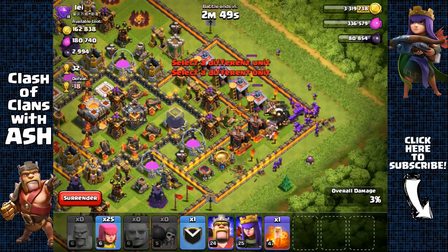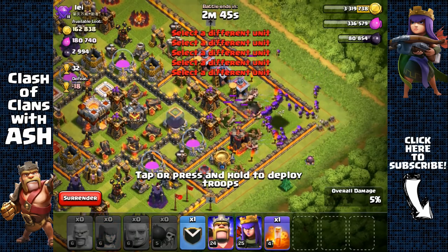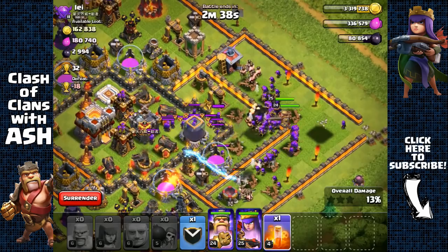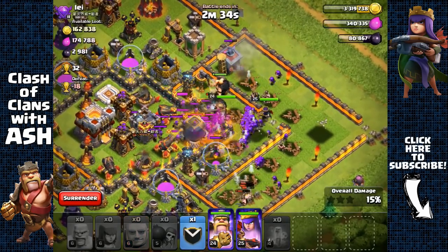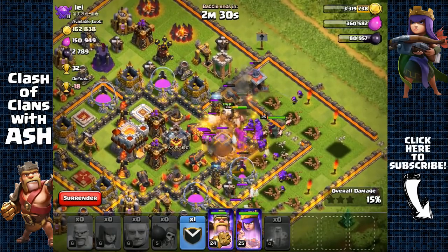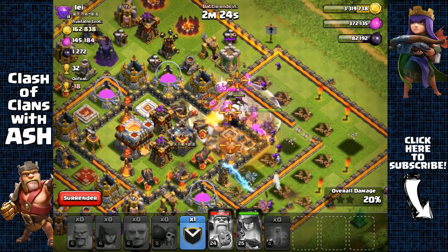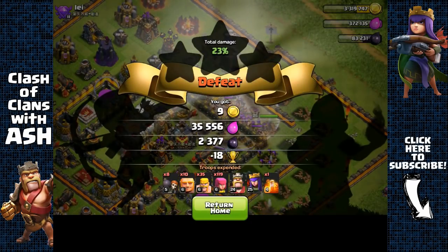We're gonna send four wall breakers since it's a level 12 wall — all four of them are needed to open it up. The clan castle has archers in there, so not a problem — just use poison and it should be pretty easy for my archer queen and all those archers to steal that dark elixir storage. The king is getting harmed so we activate his ability. We lost the king but we end it with around 2400 dark elixir.